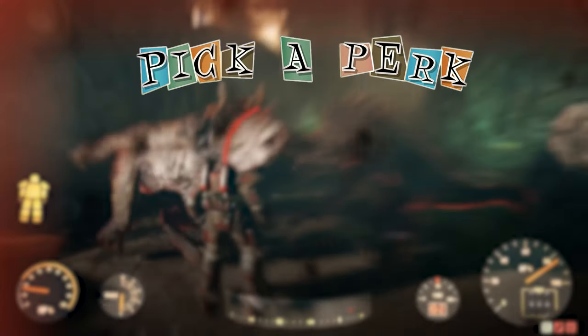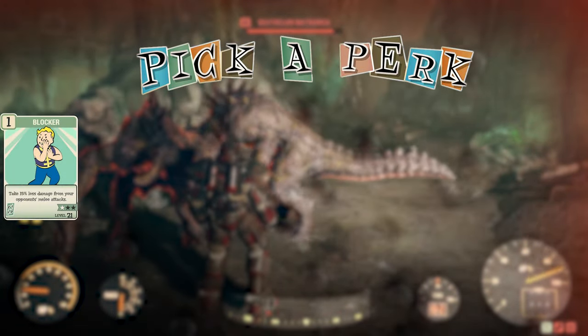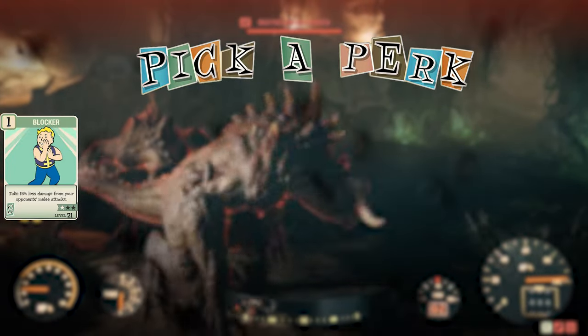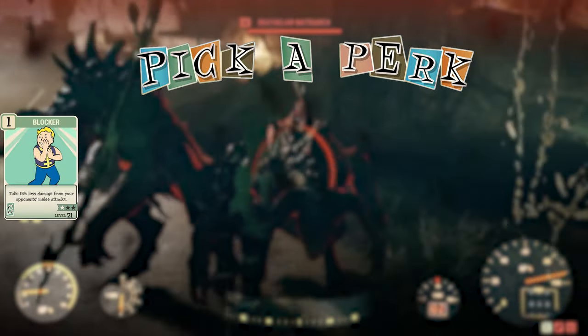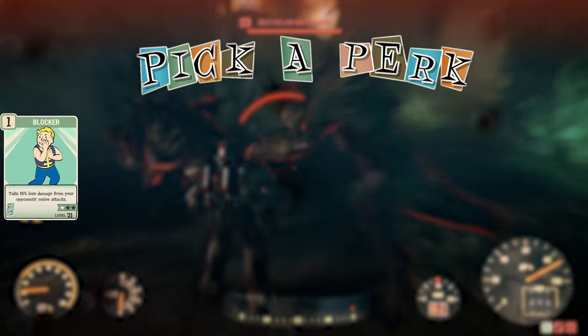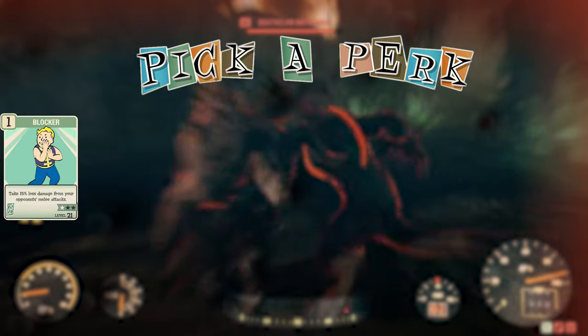The first perk card we're going to talk about is Blocker, found in Strength. I use the two-star version, which helps you take 30% less melee damage. The three-star version feels like a little bit of overkill, so I use the two-star version. It's very powerful, and if you combine this with Overeaters armor you're going to be able to take a lot of melee damage.